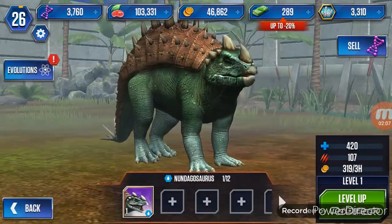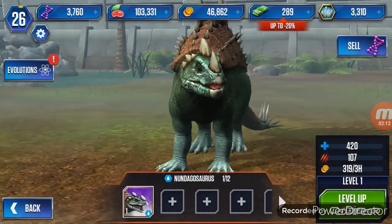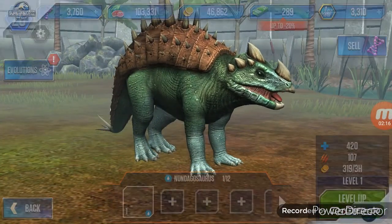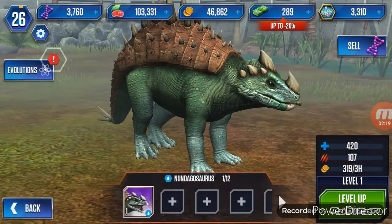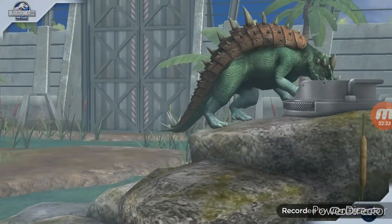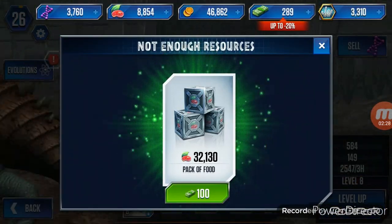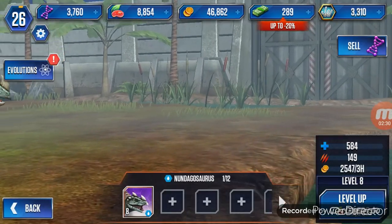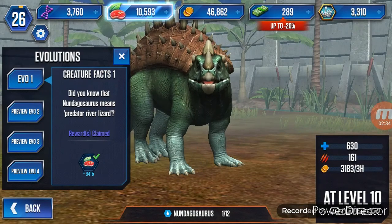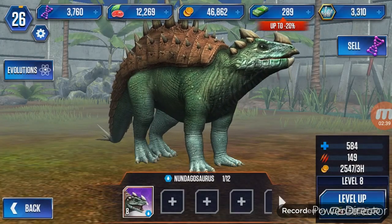Before we do that, I'm going to feed our hybrid. It looks really cool actually — I like it, I like the details on it. Alright, let's feed them. Very nice. I don't have enough food — damn, level 26. Okay, all right.